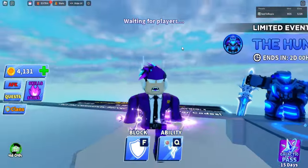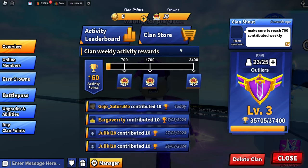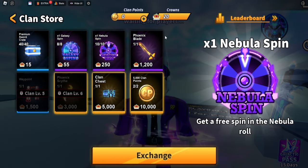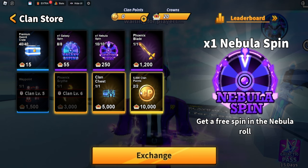First of all, you need a clan. Just go to Clans right here — as you can see, we have a clan. I haven't really leveled this clan up much, but you don't really need to. You got to go to the Clans Store, and boom — galaxy spin, eight out of eight for 55 crowns. You can also get the nebula spin for 250 crowns.